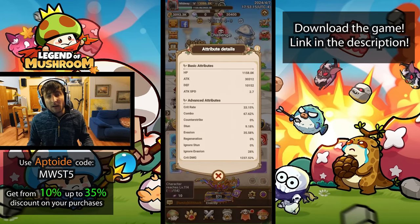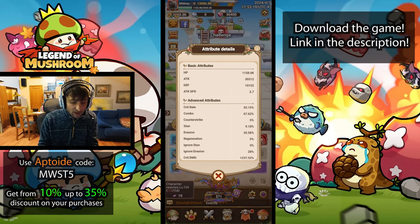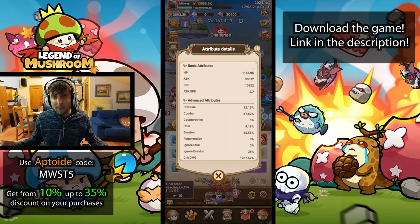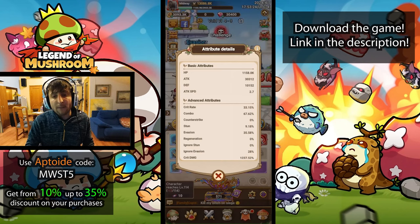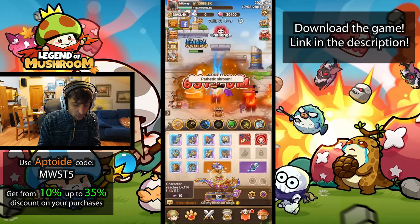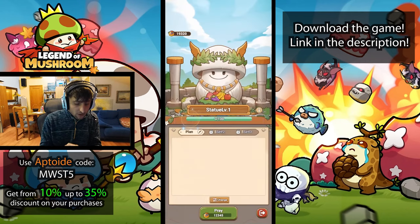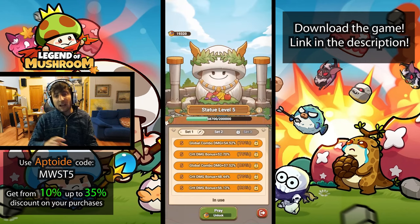Touching on stats: as an Archer, you want a lot of Crit Rate and a lot of Combo, as well as some Evasion so you can evade attacks and survive more. Those three stats — Crit Rate, Combo, and Evasion — are your go-to. On the Prairie Statue, try to get some Crit Damage bonus and some Global Combo Damage; those two are your best stats. Attack increase overall is also nice, but those two are especially strong.